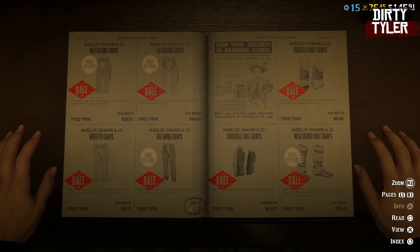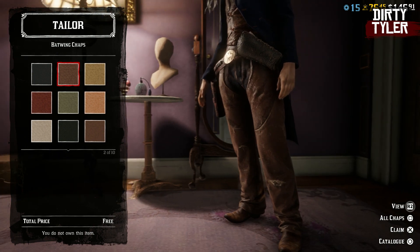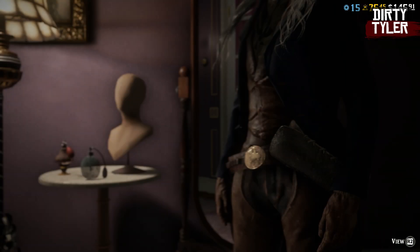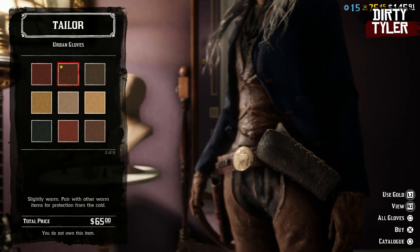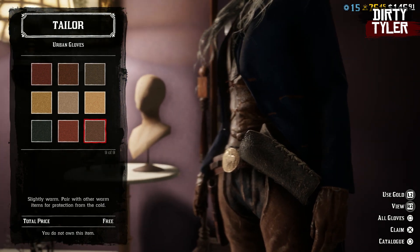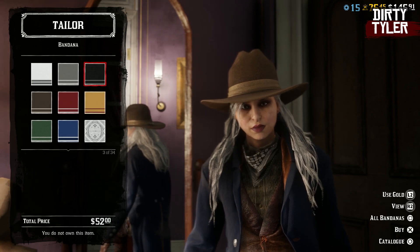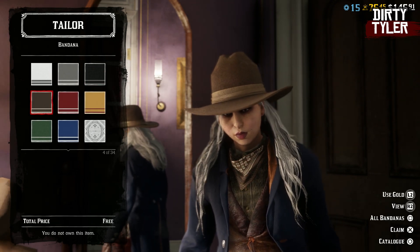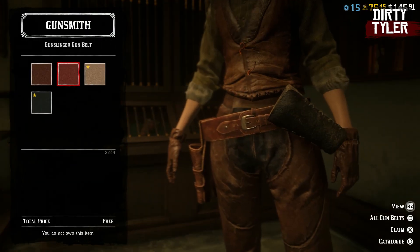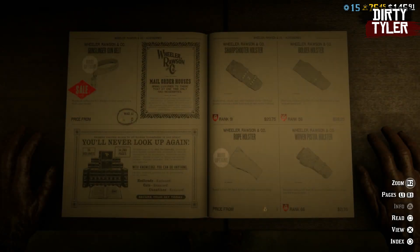The batwing chaps are also free for this outfit, saving you three gold bars — it's the brown variation and it should say free. You also get a free pair of gloves; head over to the gloves section and under urban gloves you should find a brown variation that's free. Over in bandanas, the brown variation should also be free for you. To complete the outfit, head over to the gunsmith and find the gunslinger gun belt — that variation should be free for you as well.